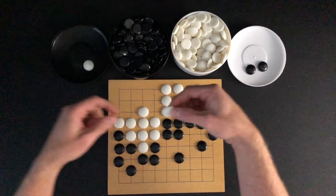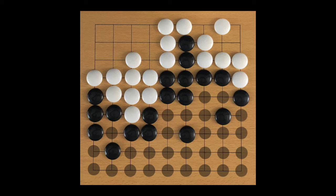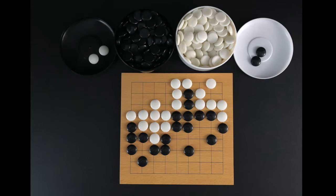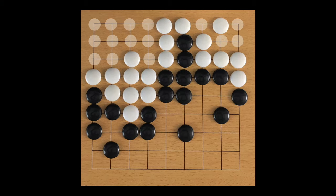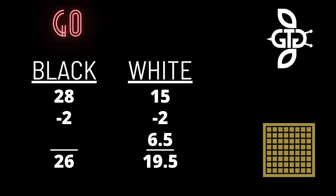After two consecutive passes, the game is over. Players will score the amount of open intersections they have enclosed minus any markers that were captured by their opponent. Here, black scores for 28 open intersections minus two for the captured black markers for a total of 26. White scores for 15 open intersections minus two for the captured white markers for a total of 13. Because black gets an advantage for getting to play first in the game, white gets compensated for going second. The amount should be agreed upon before the start of the game. For this game, the compensated amount is 6.5. This is added to white's final score. Black wins the game by 6.5 points.